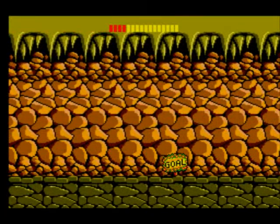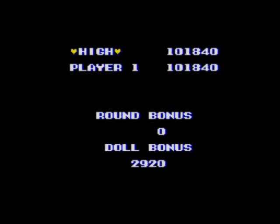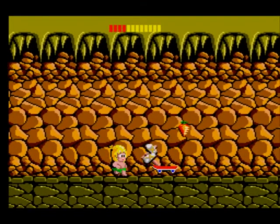I never bothered to remember where the Sega letters are — they're not important. Only the dolls and the warp gates are, in my opinion. Nearly a hundred thousand — at a hundred thousand we get an extra life. I don't know when we get one after that; I think it might be 170,000 for some reason. Here's round three — this one has a warp gate on it.